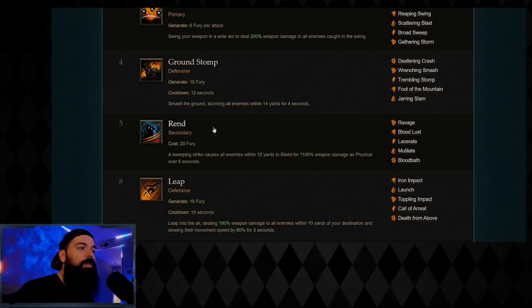I would definitely use Rend for massacre bonuses while leveling. If you're just playing with friends doing rifts and not doing massacres, you don't have to, but Rend is really powerful and is your friend up through about T7 — it can do really good damage against rift guardians and all that.